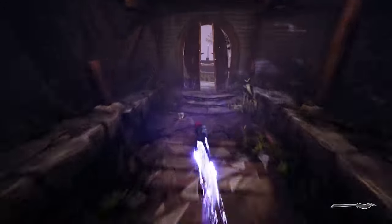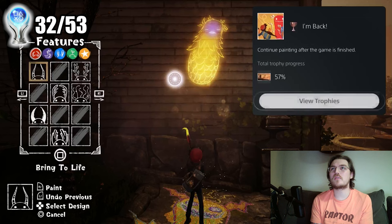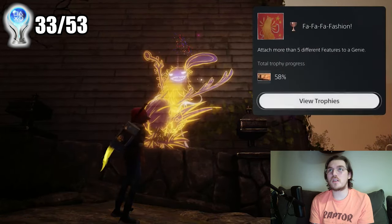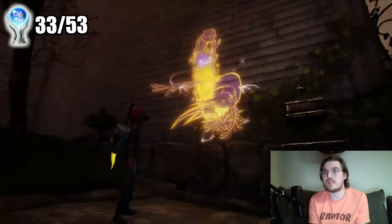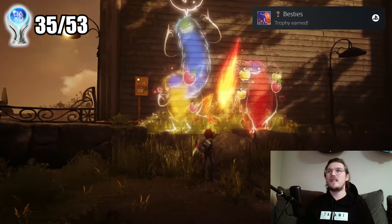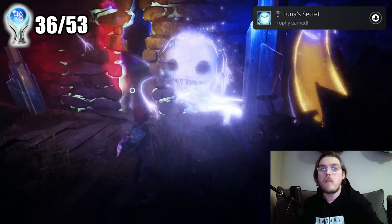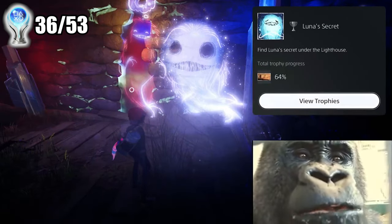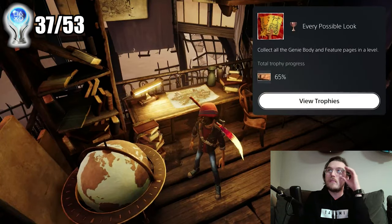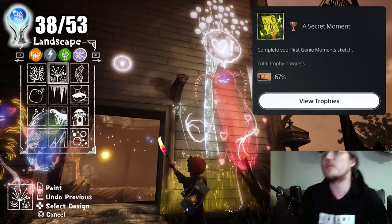Next section of the game: clean up. All the collectibles, miscellaneous trophies, get these genies to do crazy things. I'm Back trophy: continue painting after the game is finished. F-F-F-Fashion trophy: attach more than five different features to a genie. My Happy Place trophy: sit by a campfire with your genie. Besties trophy: wave to your genie more than three times. Lunar Secret trophy: find the Lunar secret under the lighthouse — a little maze but it's alright. Every Possible Look trophy: collect all the genie body and feature pages in a level. A Secret Moment trophy: complete your first genie moment sketch.